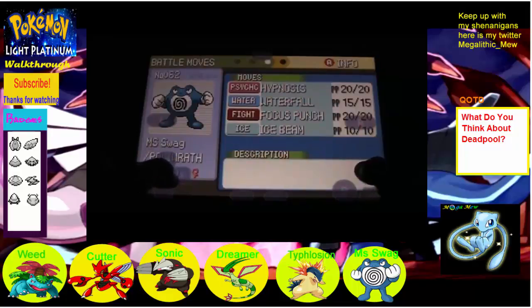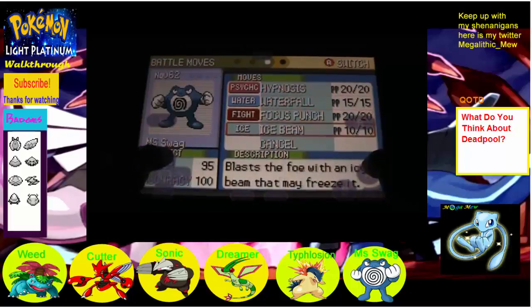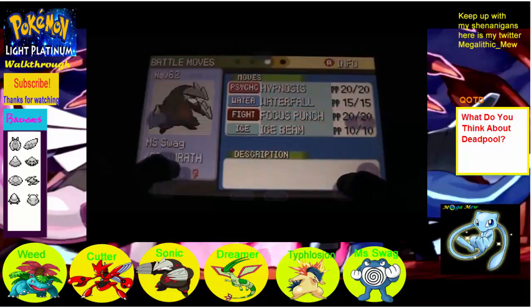She has Hypnosis, Waterfall, Focus Punch, and Ice Beam. That's right, those are new attacks. Hopefully they'll be good.